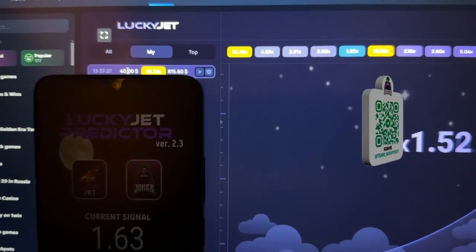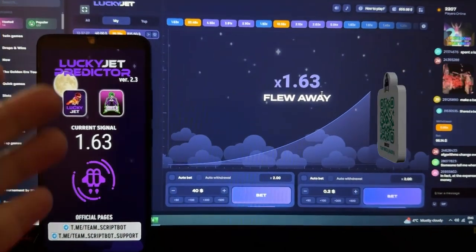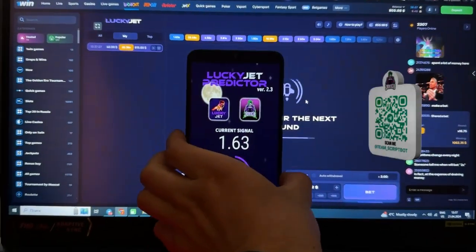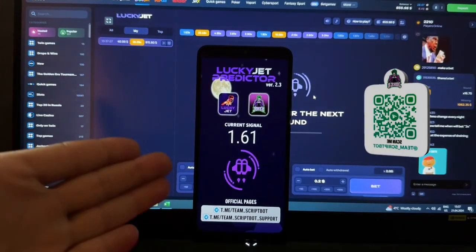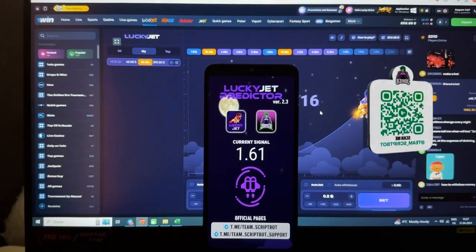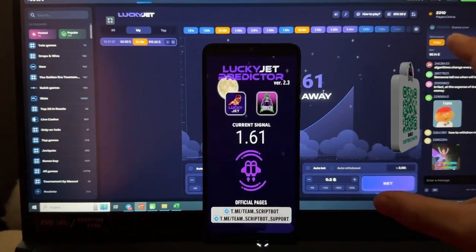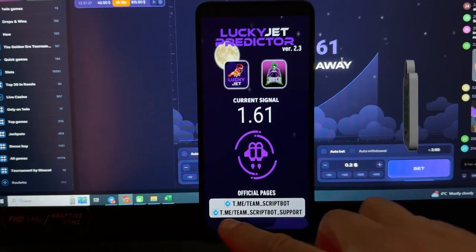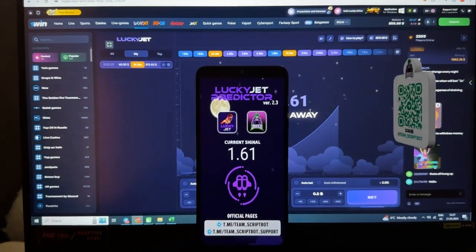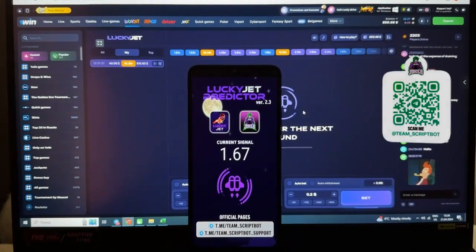You can see my bet and Lucky Jet flew away again at this coefficient. I hope you understand how this amazing application works as a legit predictor. If you like this video, don't forget to subscribe to my official Telegram channel Team Screenbot. If you have questions about this application, ask the support server. Thanks for watching, bye bye, see you next time.